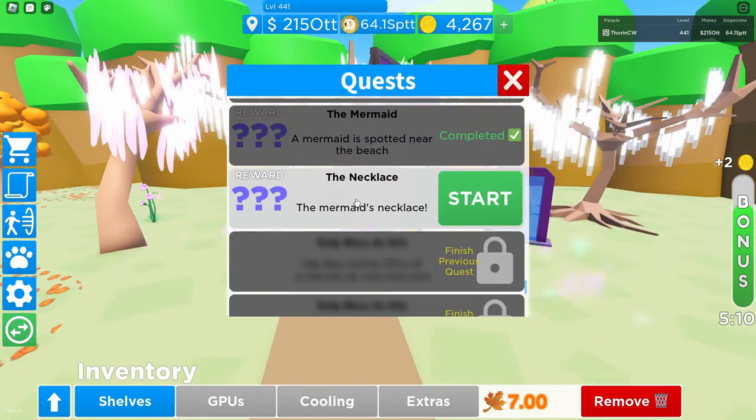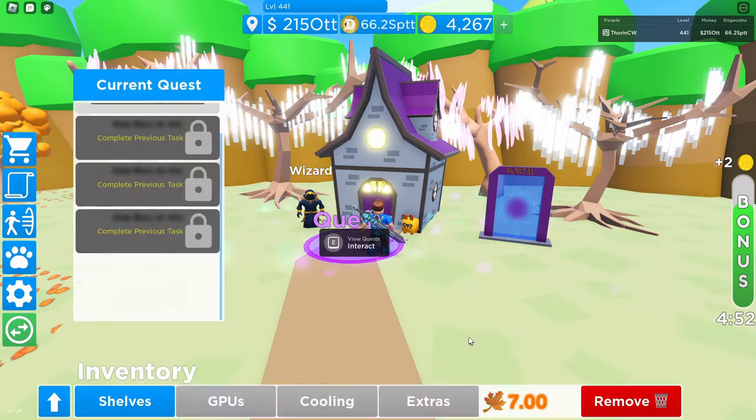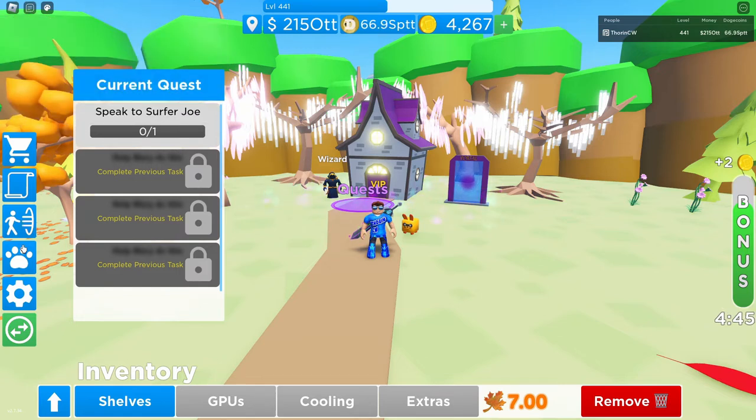Okay guys, so as I said we are going to be going over Quest 41, which is The Necklace — the Mermaid's Necklace. I'm going to start the quest now and show you all the locations of the quest events. As you can see, it says: 'Hello, Surfer Joe was looking for you.' 'Do you know why?' 'Something about a mermaid.' 'Let me check it out.' It's a four-quest chain, so first we speak to Surfer Joe.